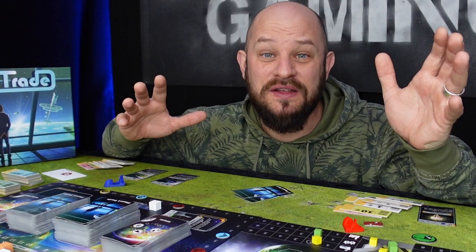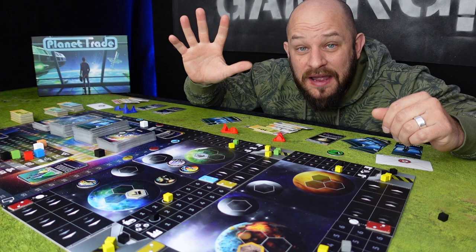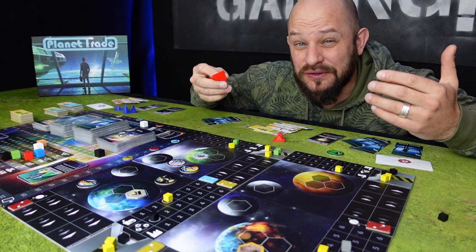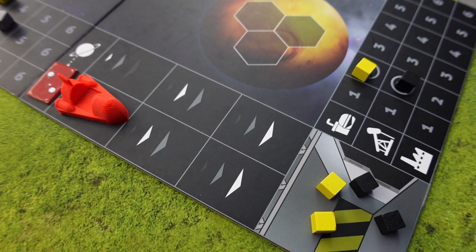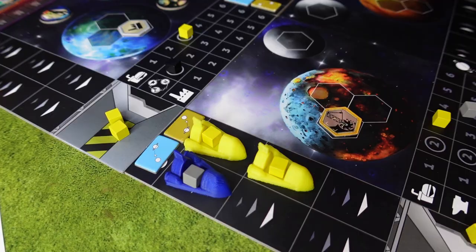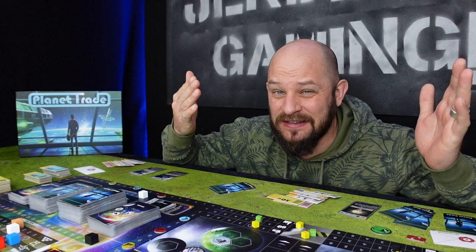Once phase four is done we move into phase five, where we get to place out our ships on our trade routes. Starting with the starting player and going clockwise, each player places all of their ships on their trade routes. Once you place your ship on a trading route you also get to take one resource. You can place more than one ship on one lane if you want — it's all up to you.